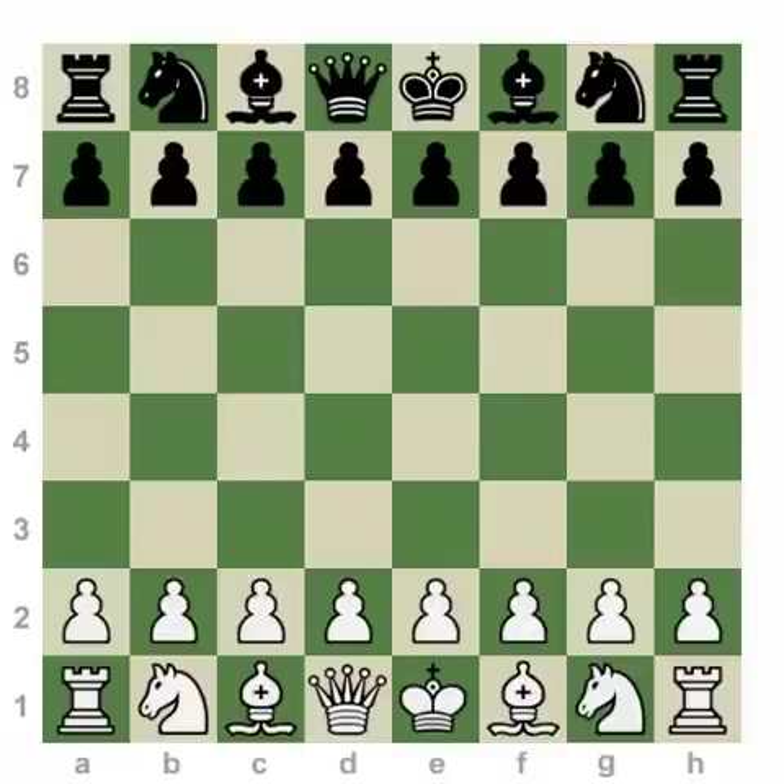As we move on to our final three principles, it should be noted that the first seven are the most important: to develop, develop, develop your pieces; bring them toward the center; don't move anybody twice; and don't bring your queen out too early. When you combine those ideas with the simple act of castling, you're pretty much on the right road. Our final principles could probably be considered advice and practical ideas about how to transition into the middle game.